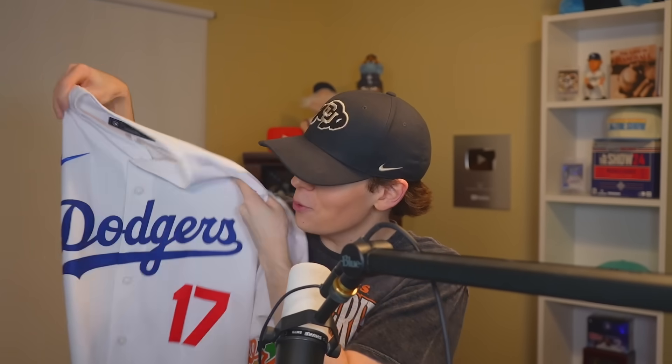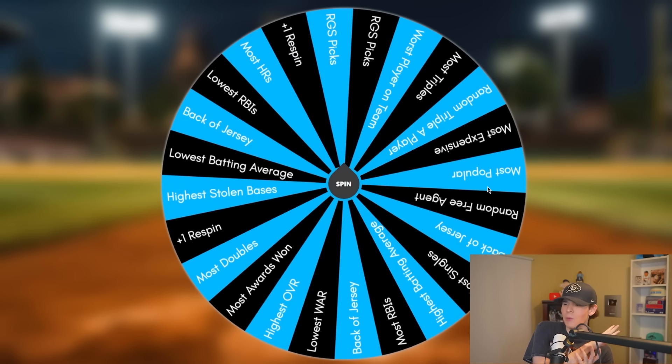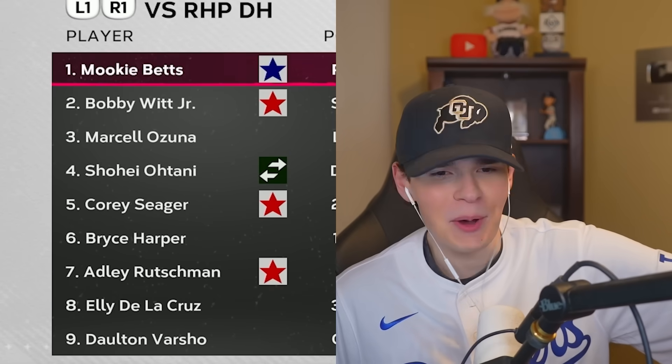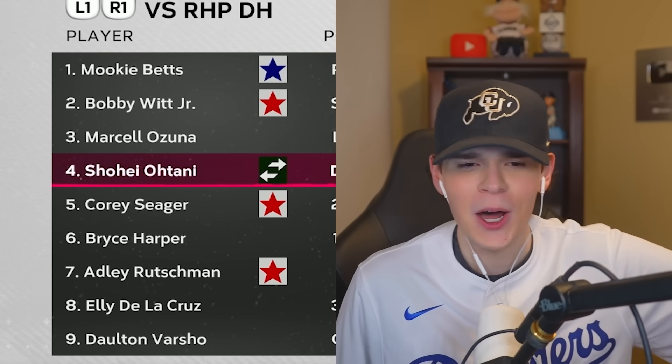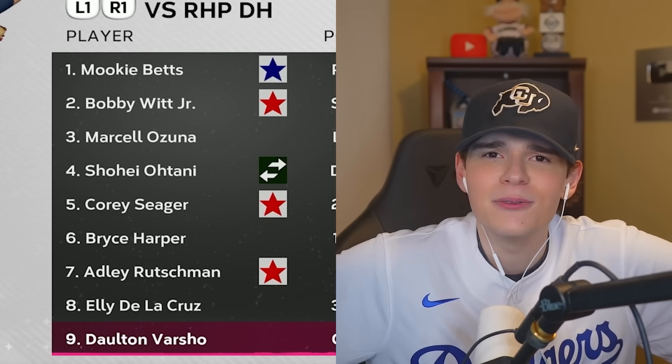The last jersey is right here — we need this to be amazing. What do we got? Oh my god, a straight-up Shohei Ohtani jersey! The good thing: we already have him on the team, so now there's a chance we can actually get Mookie Betts. What do we got? Please — yes! When I needed it the most, we finally got to pick Mookie Betts! Welcome to the squad! Look at this team: Mookie Betts, Bobby Witt, Ozuna, Ohtani, Corey Seager, Bryce Harper, Rutschman, De La Cruz, and Dalton Varsho. Solid top to bottom — let's try to win this World Series.